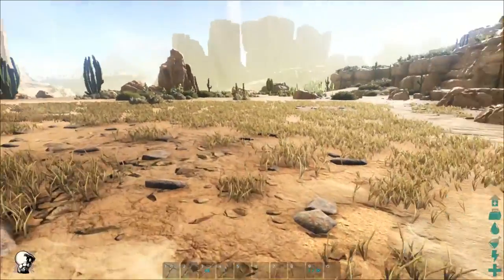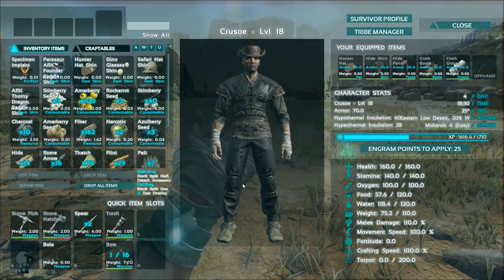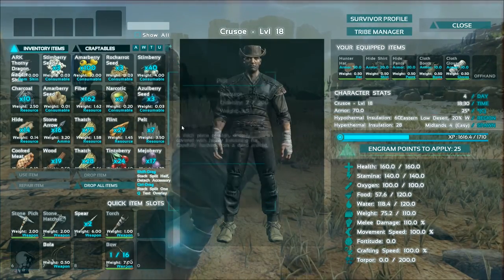Craft clothes as soon as you can. Crafting any kind of clothing will go some way to help protect you from the extreme hot and cold temperatures that Scorched Earth presents.